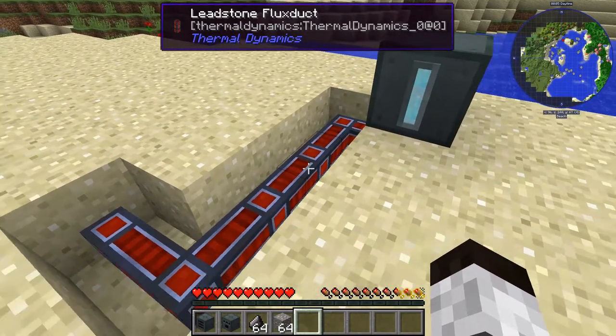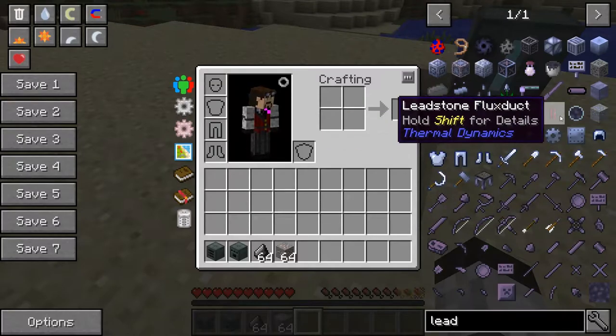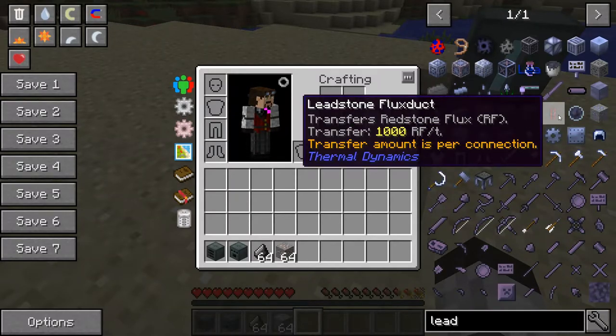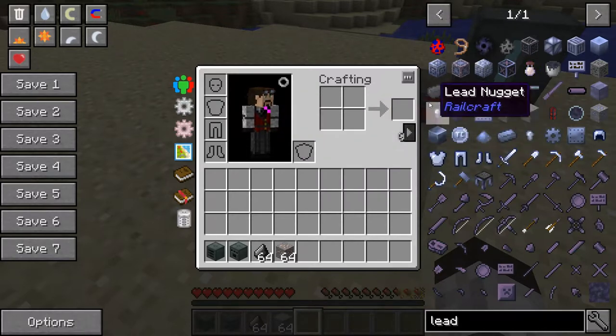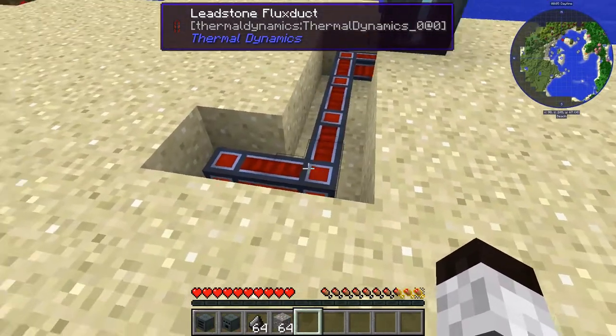I'm using leadstone flux duct conduit for my power conduit. The reason why is if you look here and press shift, you can see it transfers 1,000 RF per tick, which is a phenomenal amount and works out really well for anything you do. I choose this as my conduit of choice.